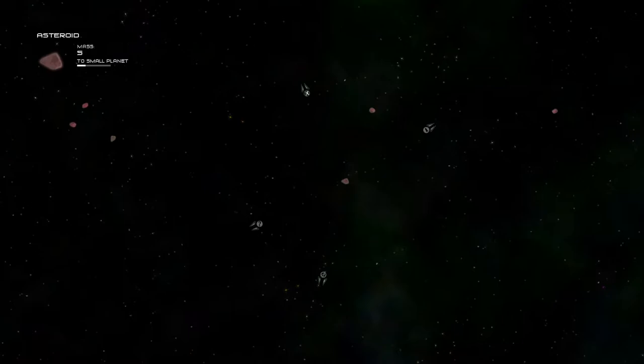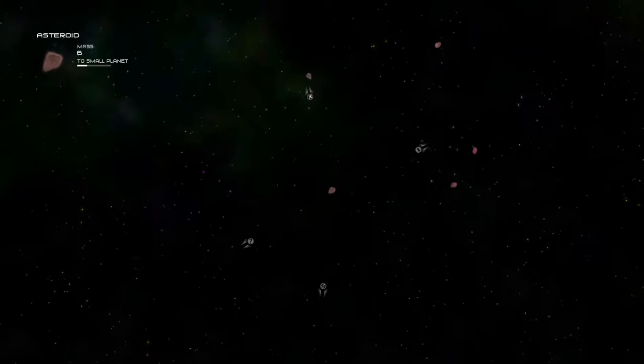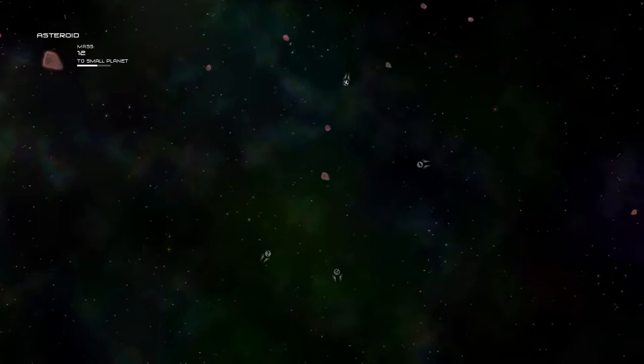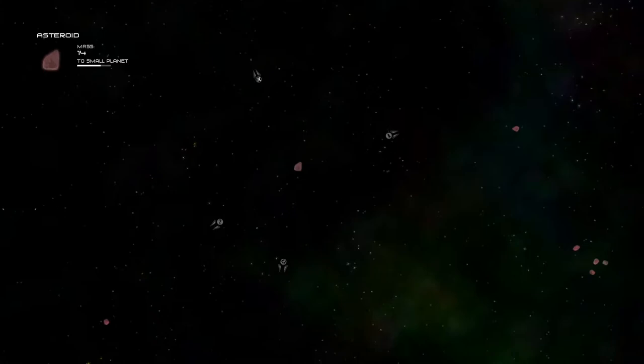So how do we acquire mass? As an asteroid, you're just looking to hit stuff that is smaller than you. This is a recurring thing in this game — kind of treat it like a Katamari style game where anything smaller than you is something you can destroy or use to some advantage, and anything bigger than you is most of the time a threat you need to be careful with.